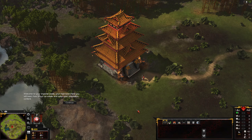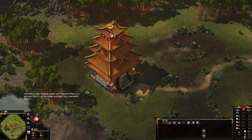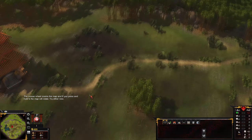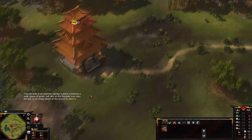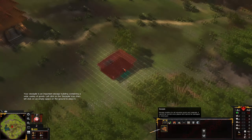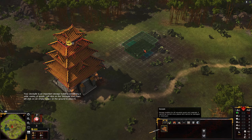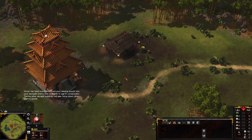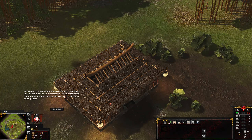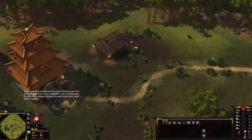Imperial Castle, Your Highness. Here you will learn how to run an estate and keep your population content. To scroll around the map, push the mouse pointer to the edge. The mouse wheel zooms the map. Your stockpile is an important storage building containing a wide variety of goods. Left-click on the stockpile icon, then left-click on an empty space on the ground to place it.